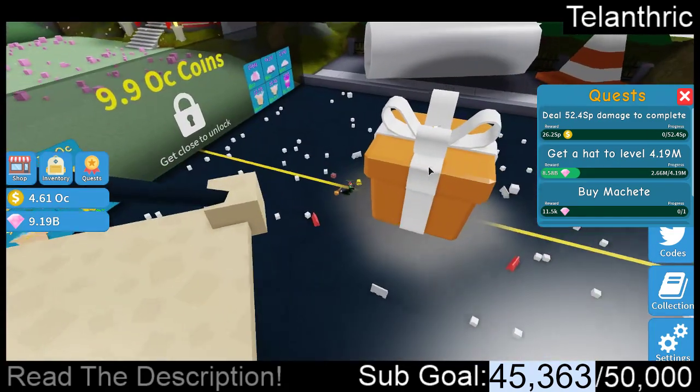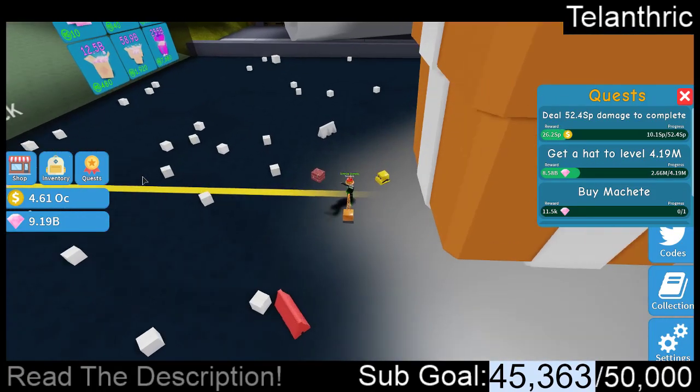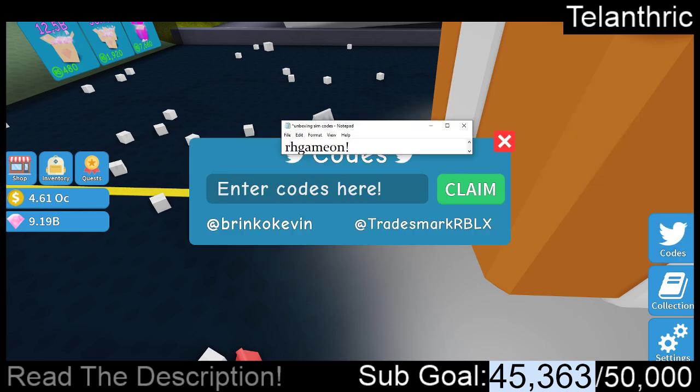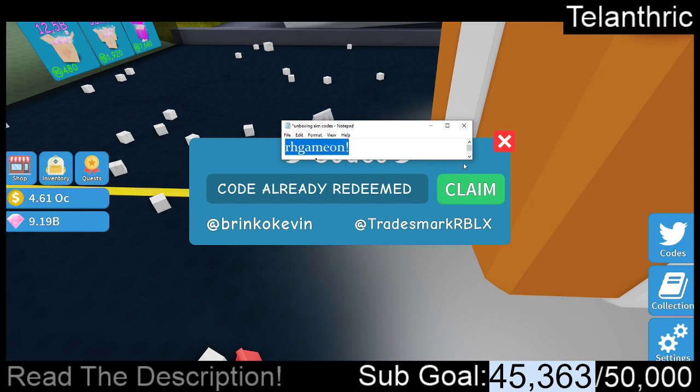I'm just going to open this while I show you guys the codes. The codes button is right there. The first code is RHGameOn. If it says the code already, that means you used it already — you can only use codes once. If it says code expired, that means the code is old and you're watching this video a little bit later. And if it says code invalid, you typed it or spelled it wrong.